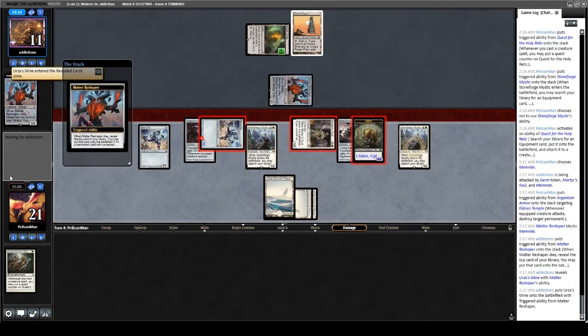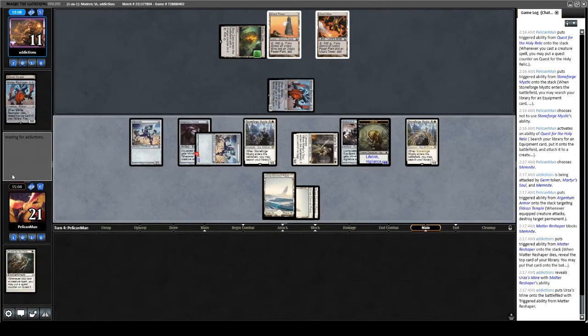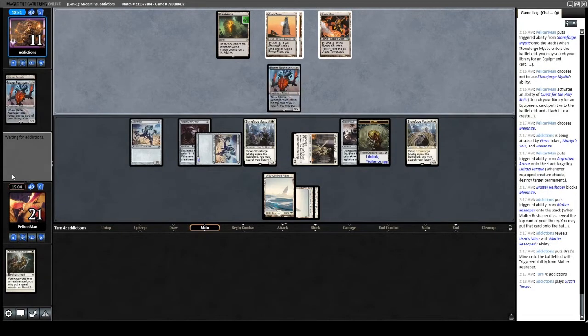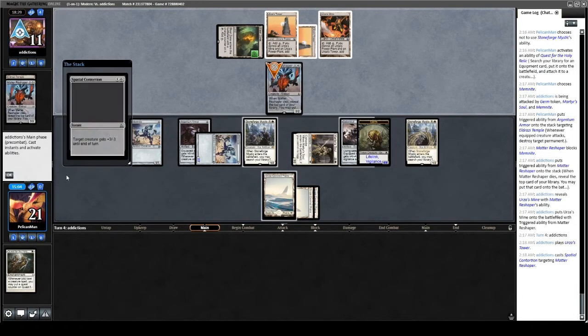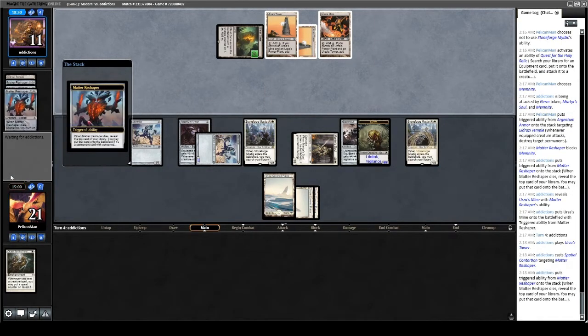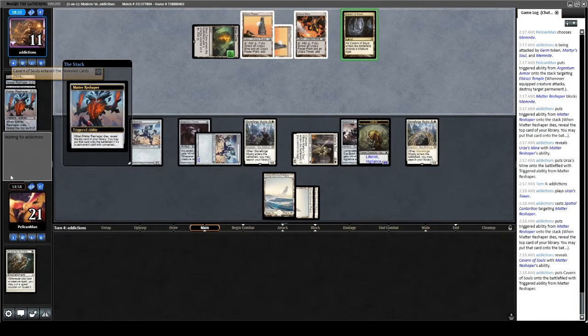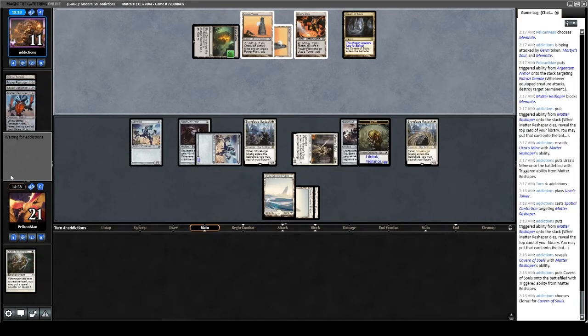Urza's Mine — really? If they have the Power Plant they're in a lot of trouble. I probably should have blown up the Urza land instead. And they're on Eldrazi Tron, so they might luck-sack their way out of this. But they don't find it — thank you. A Thought-Knot Seer doesn't do anything here since it doesn't get to take anything from my hand and is just another chump-blocker. It stops Martyr's Soul attacking, I guess. They play Spatial Contortion on the Reshaper trying to hit the last frontline land — very heads-up play from our opponent. Cavern of Souls naming Eldrazi, and they concede. Wonderful.